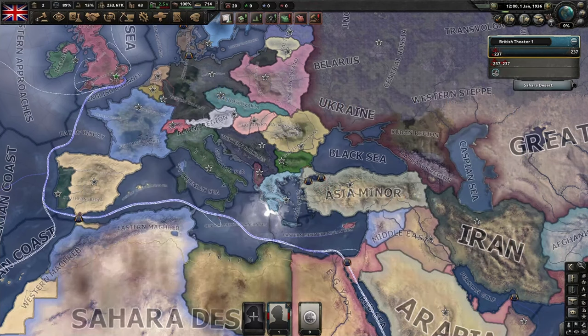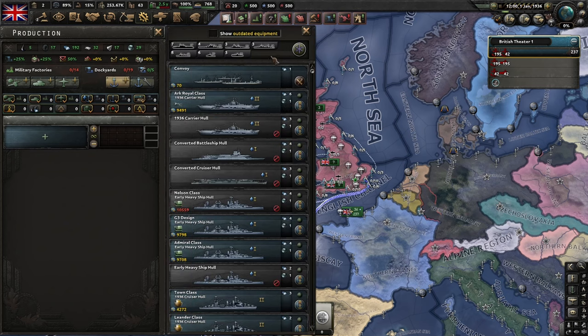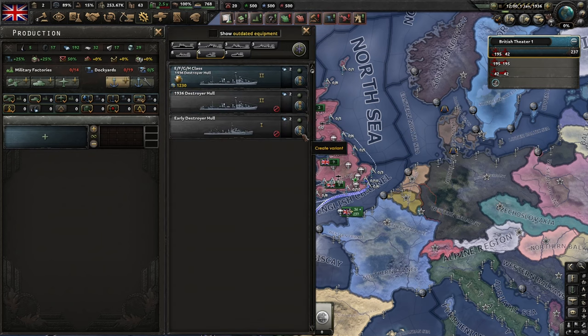Based on what we discussed about the destroyer's possible roles, here are some templates you might want to use. Keep in mind this video is not the be-all end-all, and you may situationally want to use variations of the templates provided. First off, the screening destroyer — you either want to completely cheap out on it, or add modules based on your navy's needs.